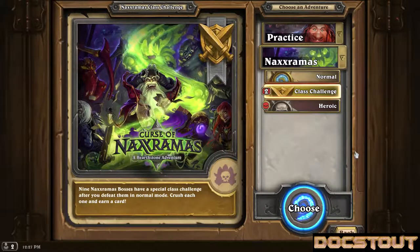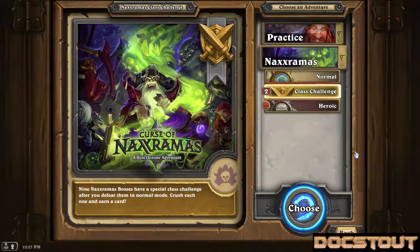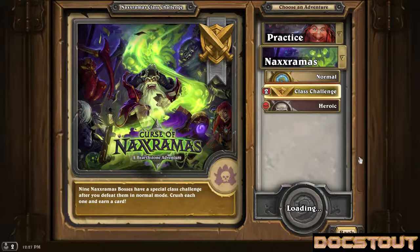Good afternoon and welcome back. This is Doc Stout going live once again. As promised, I'm going to take on the Rogue Class Challenge, which I discovered when I clicked on it this morning is not actually something I can do with a Murloc deck. So to satisfy my and everyone else's thirst for Murlocs, after I try the Rogue Challenge deck, one way or another, I'll be trying Heroic mode — going to go after the first boss on Heroic. Let's get in here real quick and see what's up with the Rogue Challenge.